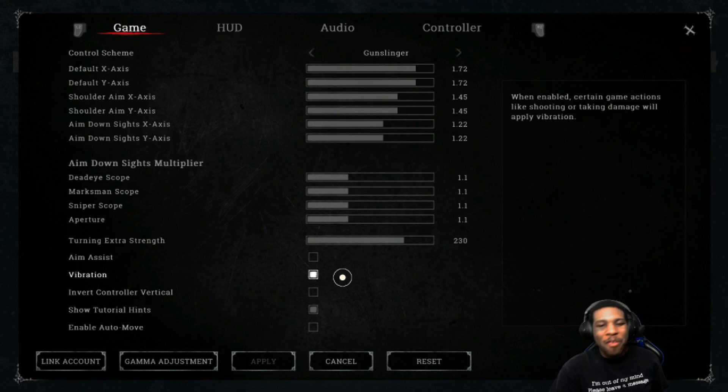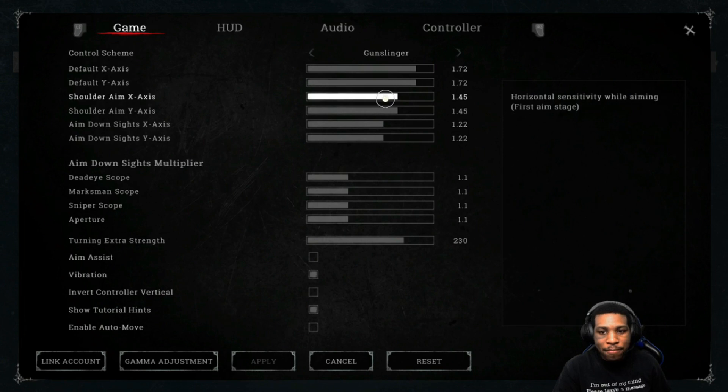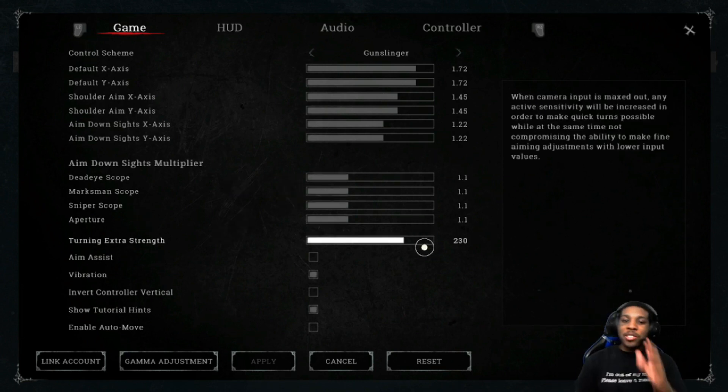To finalize - I have the gunslinger control scheme, shoulder aim sensitivity at 1.45, aim down sights at 1.22, and aiming down sights multiplier for scopes all at 1.1, with turning extra strength at 230. I'll also post a link to the Hunt Showdown website for further details on all the sensitivity settings. Thanks to everyone who brought the default aim settings to my attention. Until next time, Jackie's out.